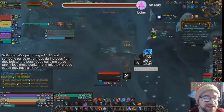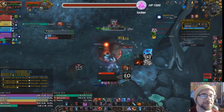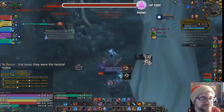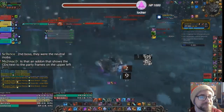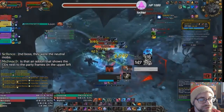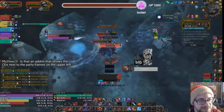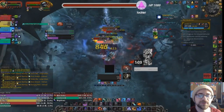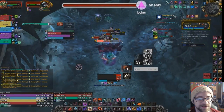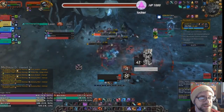First of all, it should be obvious — we just Shrouded past mobs that you are not going to pull. I think you should pull them; I'm a fervent believer in little risk, little reward. Don't make things harder than you have to. It's hard to dispute that Shrouding out of the gate is a good idea because those mobs are dangerous — they're pesky, they have a lot of health, they do a lot of mechanics, and you don't need to pull them. If you pull them, you're going to have to skip something later.